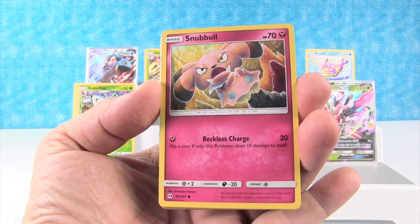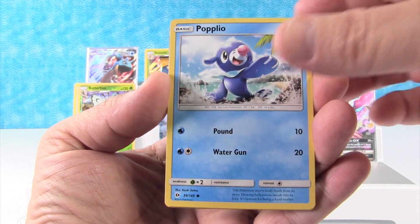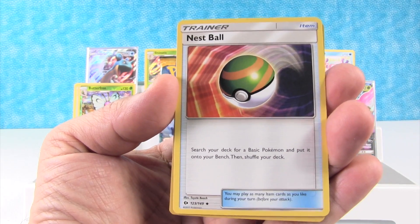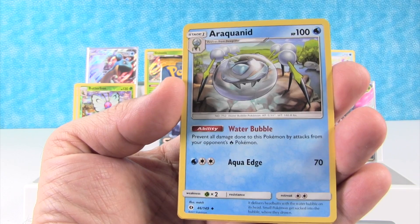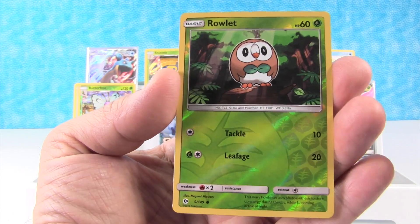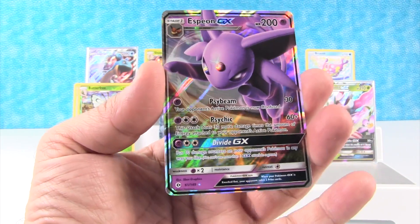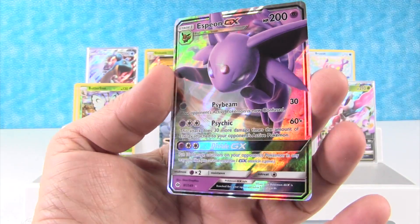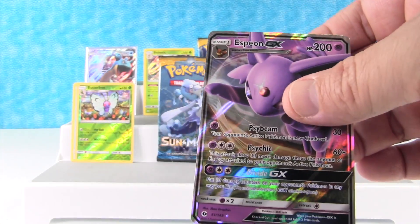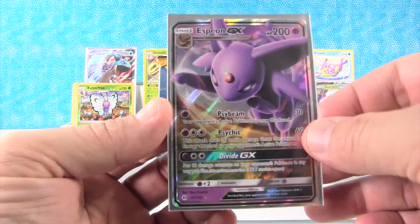We have Wingull, Snubbull, Carvanha, Zubat, Popplio, Energy, Poliwhirl, Nest Ball, Araquanid. Reverse Holo Rowlet — it's cute. We have something shiny. What is this? Something purple? Espeon GX! That's so cool. So that's three GX cards in this video plus one holo rare. I think we're way above average. That looks cool, I love that purple.